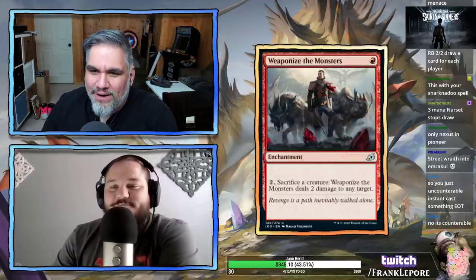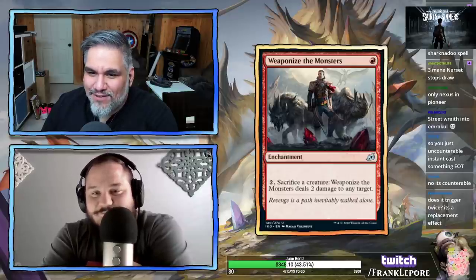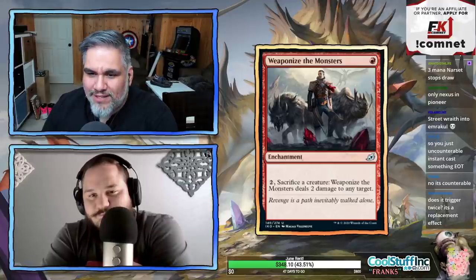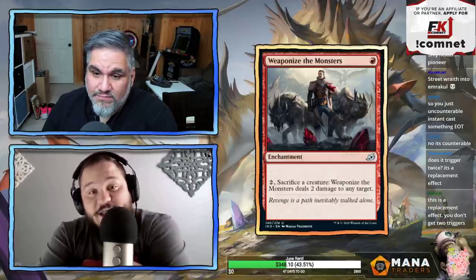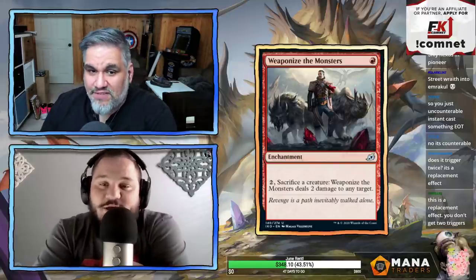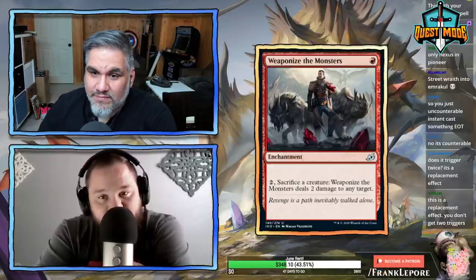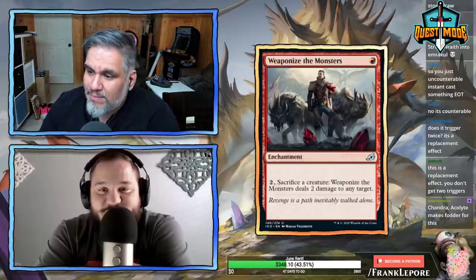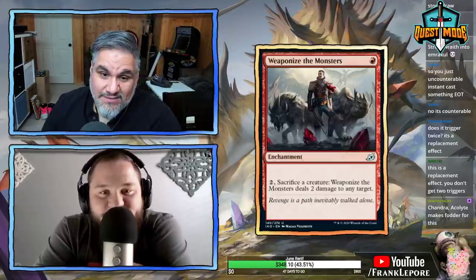Weaponize the Monsters — one red enchantment. Pay two and sacrifice a creature: deal two damage to any target. It doesn't say non-token. It's repeatable and 'any target' is nice. If there's a red-white token deck, this could add up. The problem is it's bad in multiples.